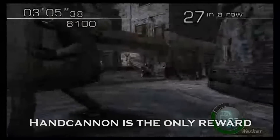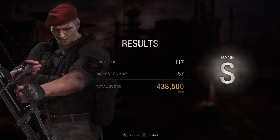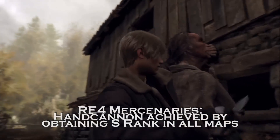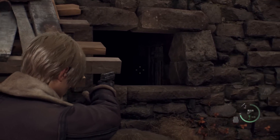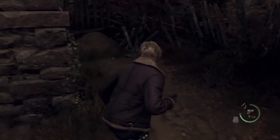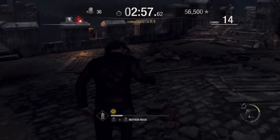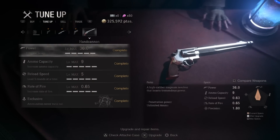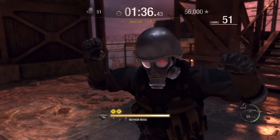Just like the original RE4 back on the GameCube, the main reward from Mercenaries mode in the remake is the hand cannon. In Resident Evil 4 Remake, the hand cannon can be unlocked upon achieving an S rank in all three stages included, which is significantly easier than the previous way of earning that gun. The issue is that the hand cannon can also be unlocked upon completing the main game on Professional without using any bonus weapons. For those who have already completed the campaign and unlocked the hand cannon, there are no real rewards in this current iteration of Mercenaries mode, other than being able to play as the three other characters. At least we have online leaderboards to take advantage of.